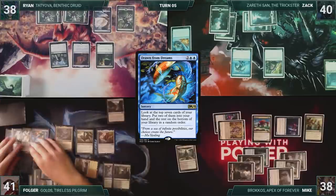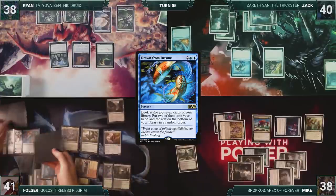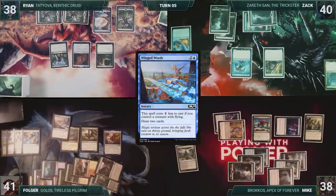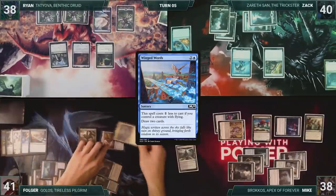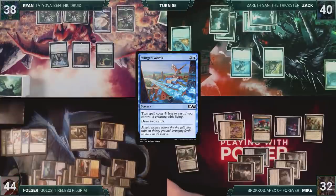Folger then casts Drawn from Dreams. He looks at the top seven, puts two into his hand, and the rest on bottom. He plays Cryptic Caves as his land for turn. He casts Wing Words, drawing two cards. He attacks Mike with Golos and Yarok. Mike takes it, and Folger gains three. Folger passes the turn, discarding to hand size.